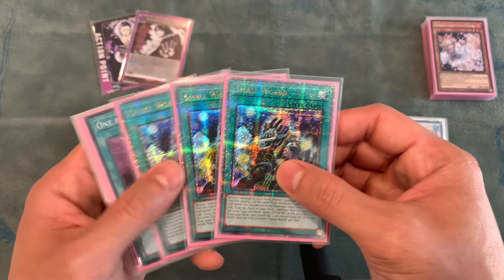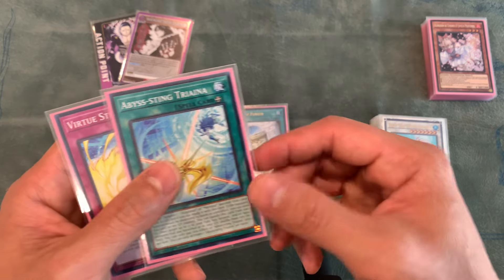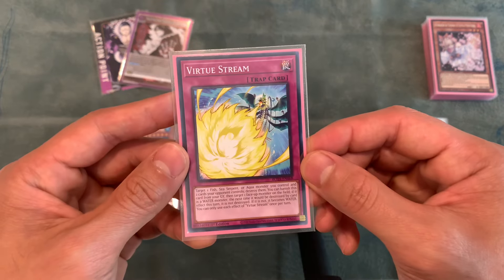We're playing Triple Small World and one One for One. Instant Fusion, Abyssting, Triana, and one Virtue Stream.